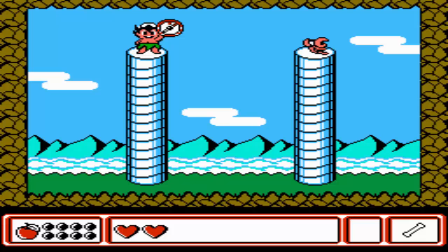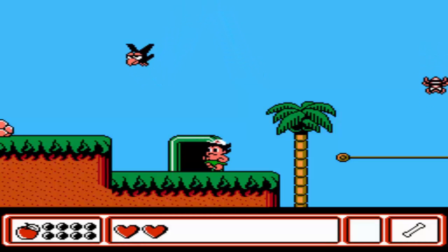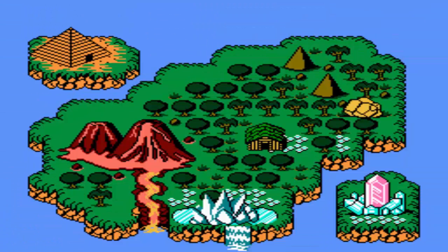Let me get the compass, which lets you see the map. I think you have to push Select — yeah, there it is. You can look at the map, which I guess is cool. I don't think it's extremely helpful, but it is.